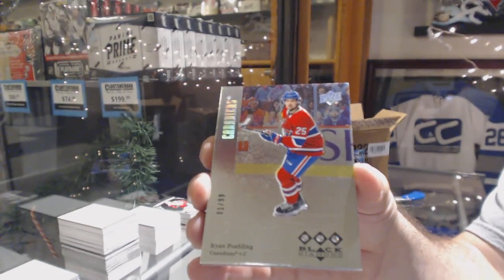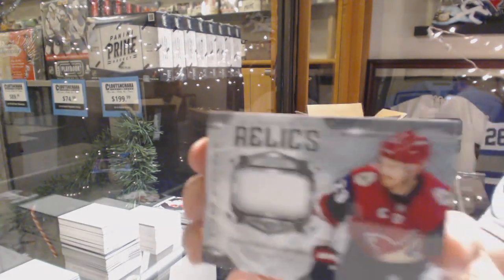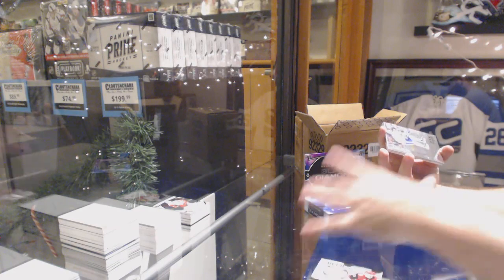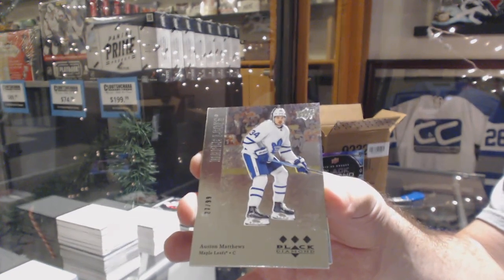Damn. That is picture worthy. For the Coyotes, Diamond Mine Relics, Oliver Ekman-Larsson. We've got number 2.99 for the Maple Leafs, Auston Matthews.